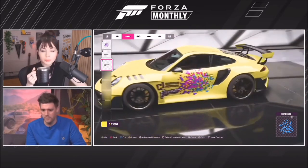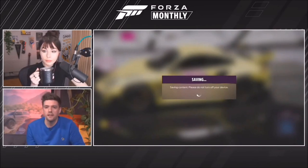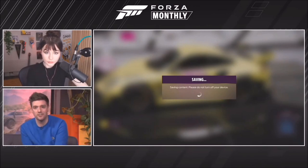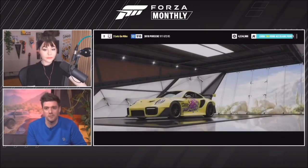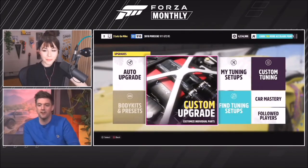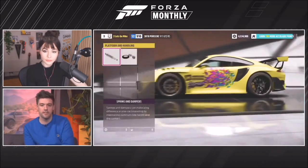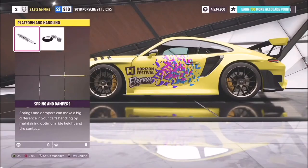Mike saves the livery to the car. He explains that the Porsche 911 GT2 RS is basically a race car you can drive on roads, but in Forza Horizon 5 you're not limited to the asphalt — you can convert it into an off-road beast. Jumping back into the upgrades menu, the Juke Dynamics kit already gave some extra downforce.